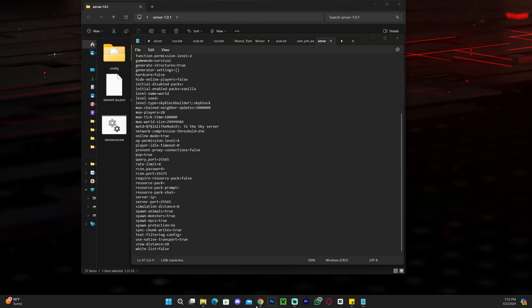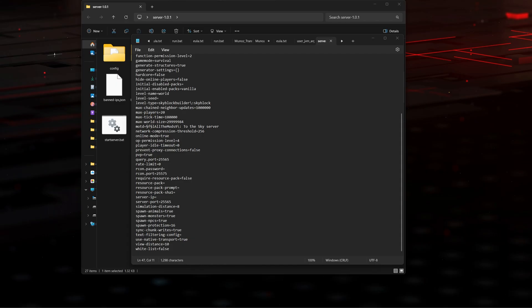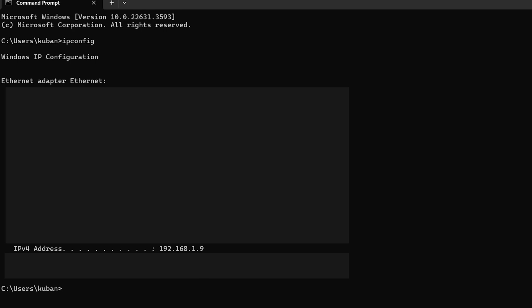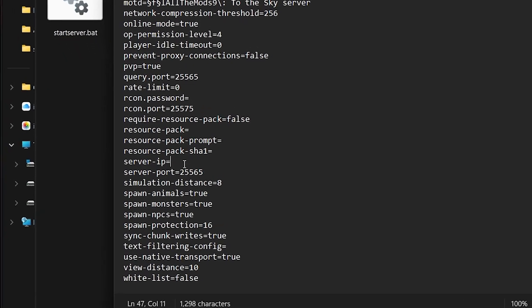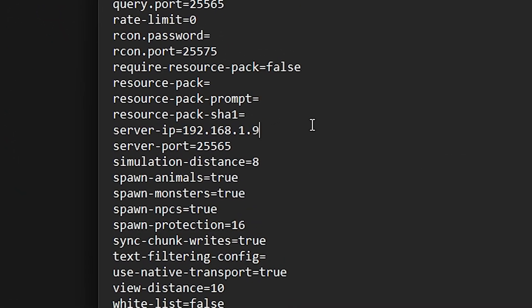Keep the text document open, head back to your search bar and type cmd to open the command prompt. Type ipconfig and hit enter — that gives you all the network information. We're only looking for the IPv4 address line. Select that number at the end of the line and hit Ctrl+C to copy it, then close the command prompt. Come back to the server-ip line in server.properties and hit Ctrl+V to paste our local IP address.